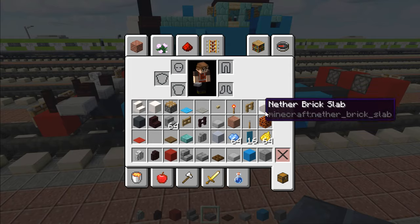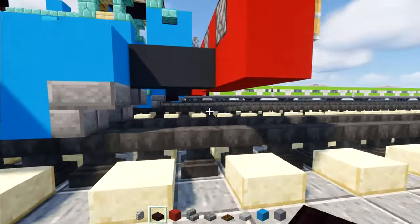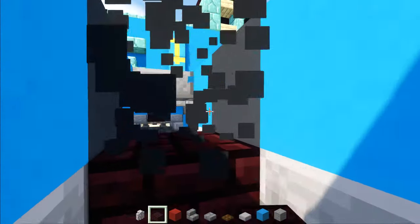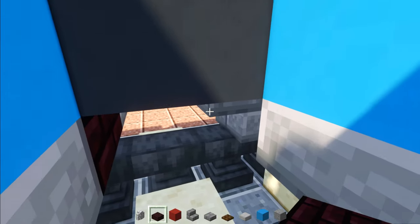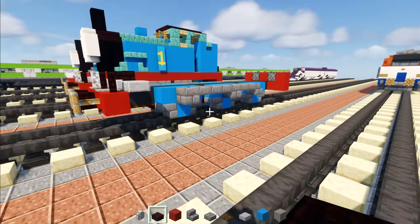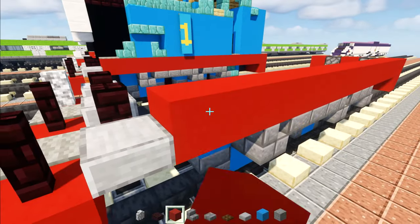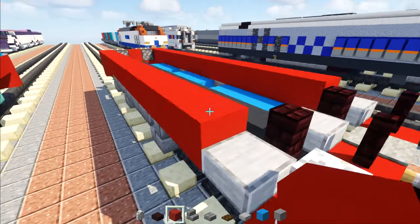Now we're going to add in another brick slab right between the first wheel, and we're going to extend it so it goes all the way one block past the last wheel. If you want to make it super accurate, you can connect the whole bottom area — I'm just going to do the parts where I can see so I don't have to destroy everything just to place blocks. Once we're done with that, we're going to add red concrete and we're going to add a line across the side. Same thing on the other side, all the way across.